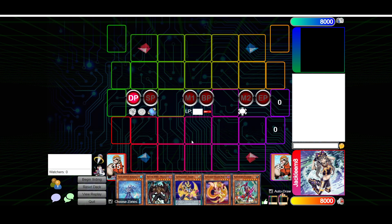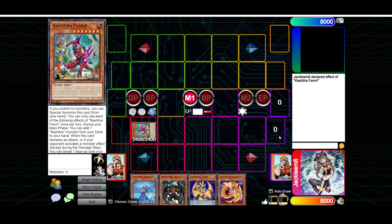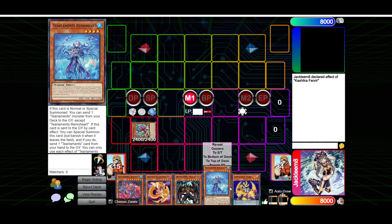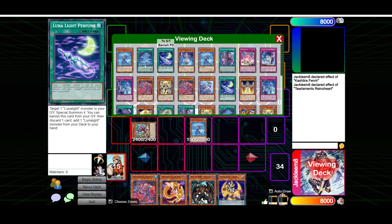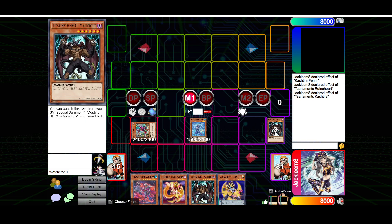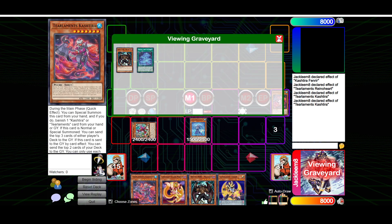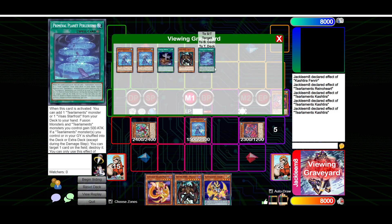Our opening hand is pretty bad but we'll make it work. We're going to start by special summoning Fenrir, use the Fenrir effect to search for a Teercash. We're not going to be playing around hand traps here. We're going to normal summon Rhino Heart and send another Teercash off of this. We'll send the Teercash and then use the Teercash effect to mill 2 — hitting Perolino and another Malicious. We'll use the Teercash effect in hand, banish this Teercash, special summon another Teercash, and use the effect to mill ourselves. We're hitting awful mills here.